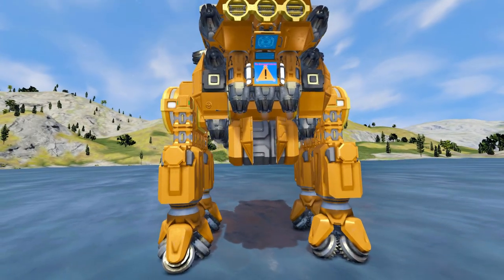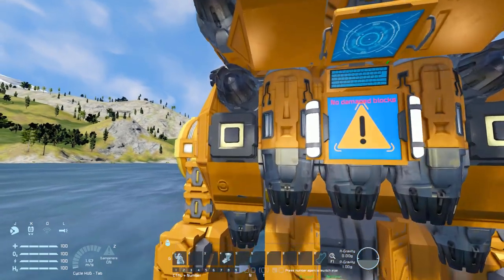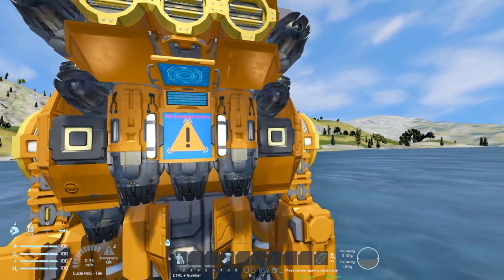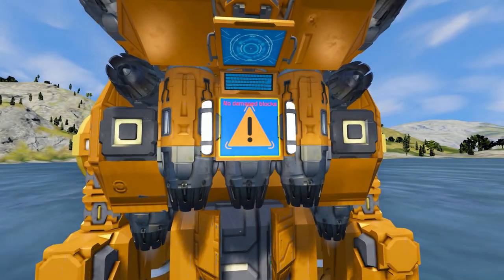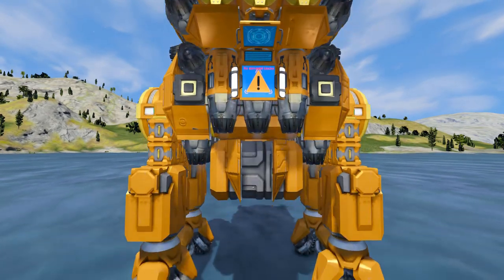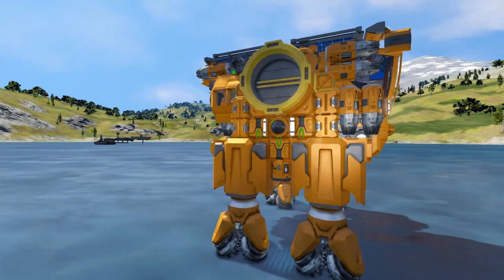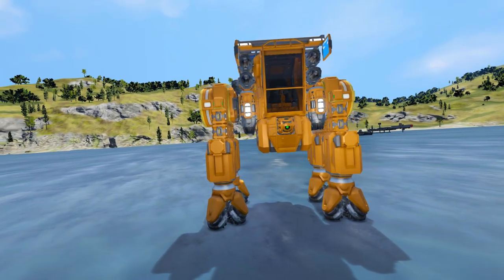Coming round to the back, we've got some LCD screens and some lovely buttons — a button to turn the lights on and off, and a button for the ejector. There's also an LCD screen showing if any blocks are damaged, and the ejectors are slightly above it. It's a lovely ship design: really well made, very compact, light on the blocks, and survival ready.